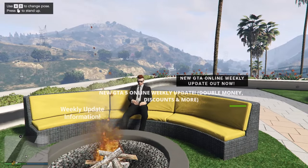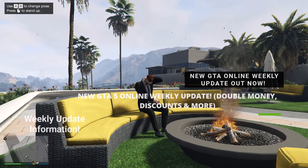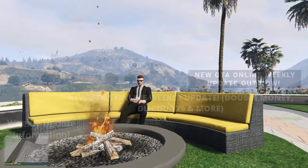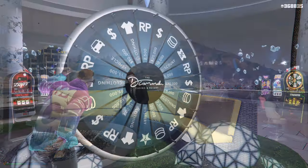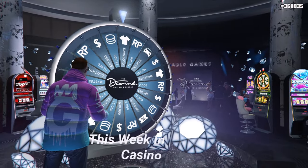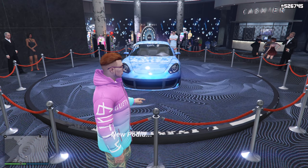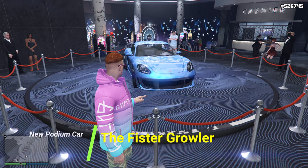Welcome back to the channel. In today's video I'm going to be going over the entire weekly update in GTA 5 Online. Getting into this week's lucky wheel podium vehicle inside of the casino, we are going to be having the Fister Growler this week, which is a pretty cool looking vehicle, so make sure you definitely spin the wheel this week to try to win it.